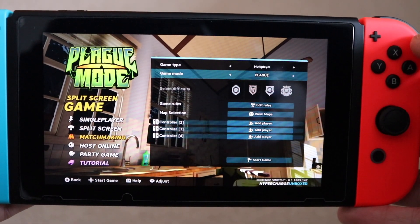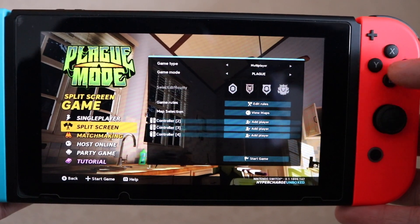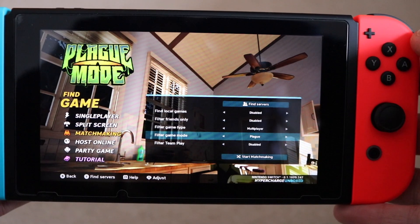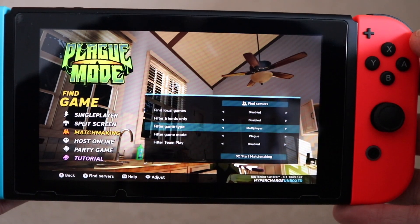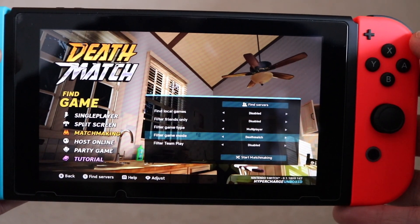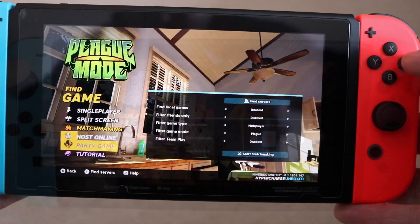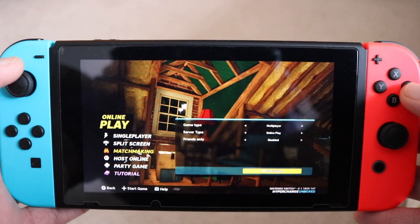From here, you can choose Split Screen if you want to play locally. In Plague Mode, up to four of you can play on one TV. If you want to play online alternatively, you can choose the Matchmaking option, then filter the game to Plague Mode.